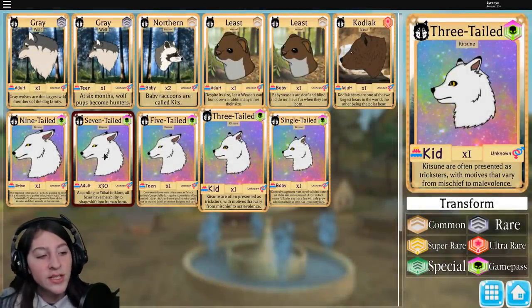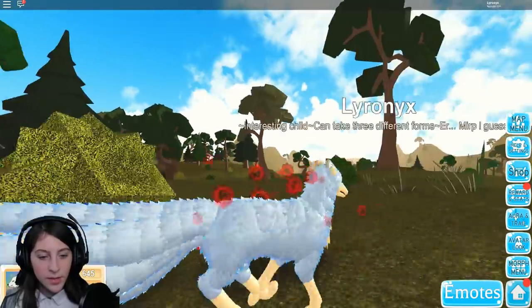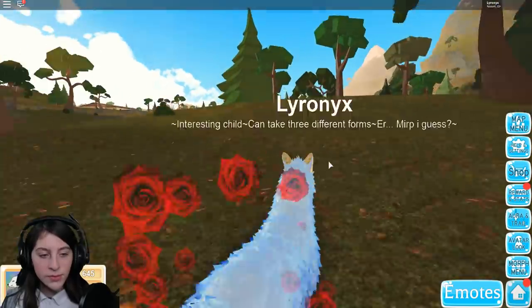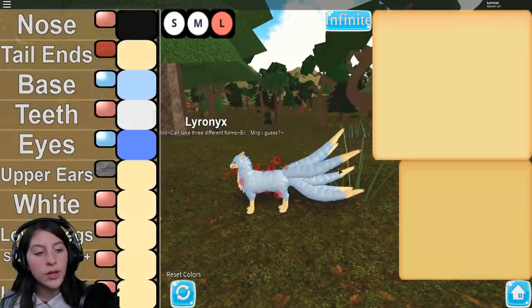We upgraded to 30. This card is like dark red - ta-da! We are glowing, we have pretty colors. Why does this seem so much faster than the little puppers? I don't get it. But anyways, if we go to avatar, look - you get the option to be large, medium, or small.